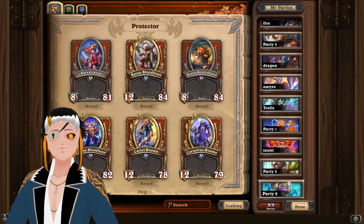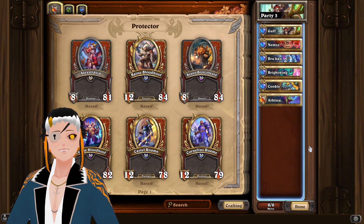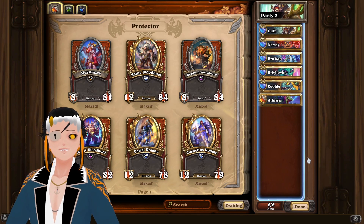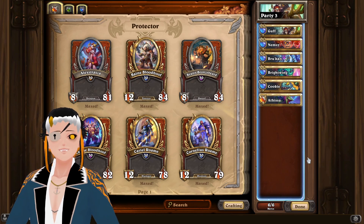The other way I did this is by using Nature, which is completely new player friendly because all you need is Guff, Nemzi, and Brukon. The other three mercenaries can be whatever other three nature mercenaries you have access to, and you should be able to kill the boss incredibly easily using this team.